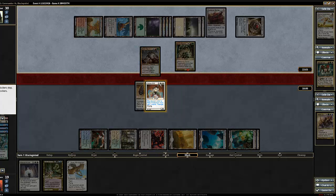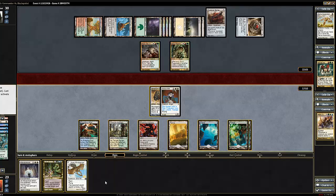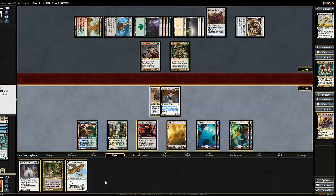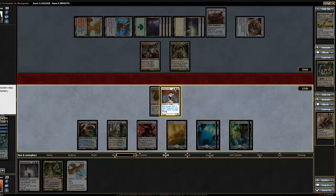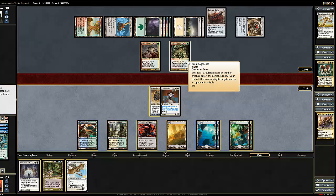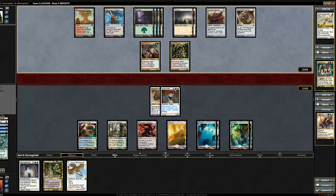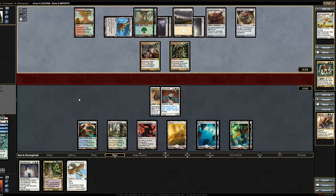So we'll block — why not gain some life out of it. He doesn't need to actually hard cast any creatures for the rest of the game, and we can't swing in because he's going to get us on the swing back. Whenever another creature enters the battlefield under your control, that creature fights target creature an opponent controls. So we're not going to be doing that right now. We need to get rid of the Quicksilver Amulet — it just makes him able to fight at instant speed.